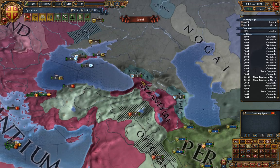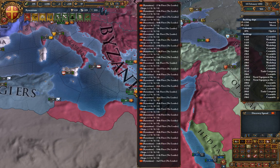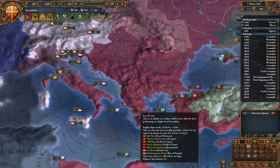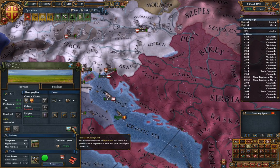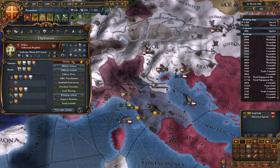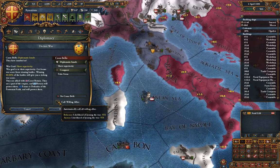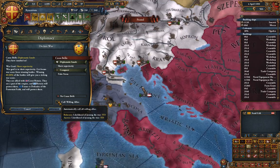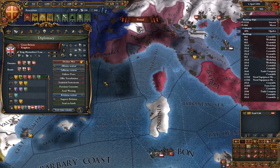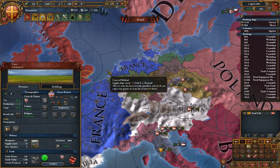They've converted the cultures to get rid of those cores. So it's either fight France with Bavaria, fight France with Austria on my side, or fight Great Britain. It's either fight Austria on my own, or fight France and Great Britain together — and they're allied with France. So either way I would be fighting both of them if I went after Tuscany.